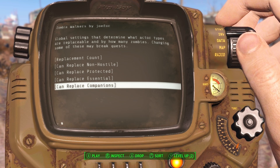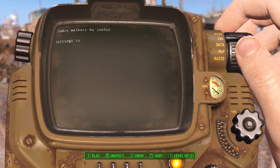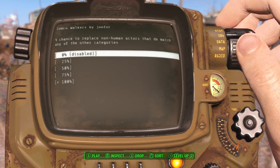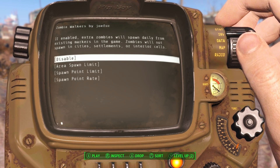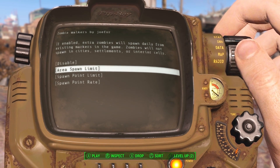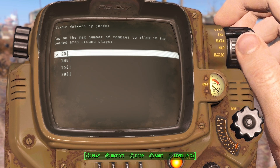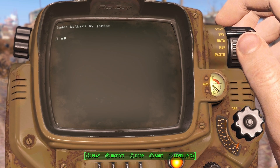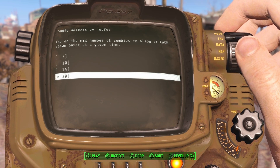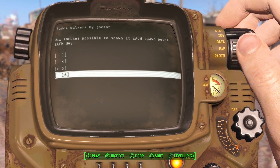I'm not even sure — I think that's the same. Both corpses and plays — we'll do both. I know that it's enabled. Pressure all the same. Extra spawns, enable that. If enabled, extra zombies will spawn daily from existing markers in game. Zombies will not spawn in cities, settlements, or internal cells. Cap on the number of zombies to allow loading areas — I'll do 200, why not?